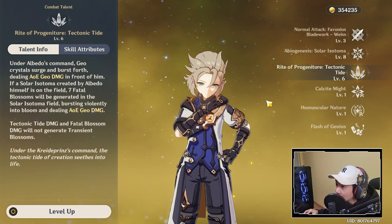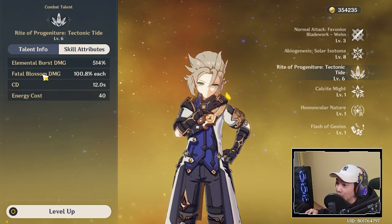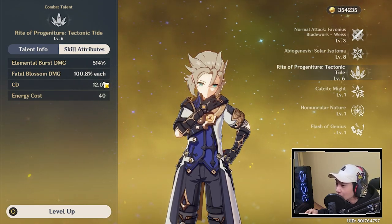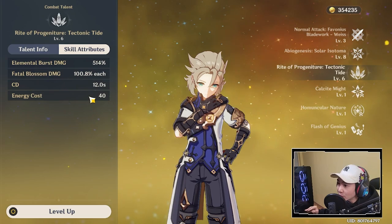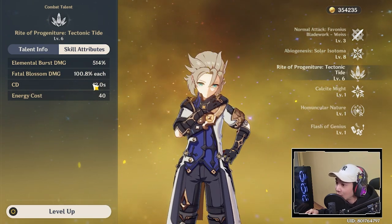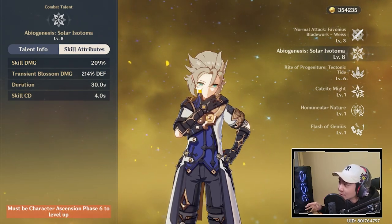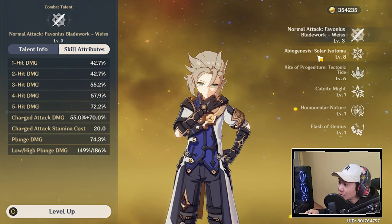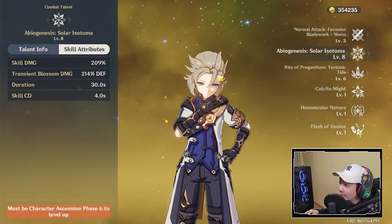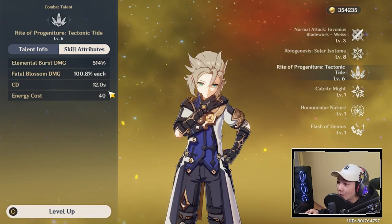Looking at his Q skill, Tectonic Tide: it does bursty damage — 514% at level 6 — and creates fatal blossoms that deal 100% each. The cooldown is 12 seconds and the energy cost is 40. You really want to use his Q as often as possible because the cooldown and energy cost are so low, and the E will be up all the time doing damage whether you're auto-attacking with Albedo or playing your main DPS. Even when he's not on the field he continuously generates energy recharge, so his Q will be up almost every cooldown.